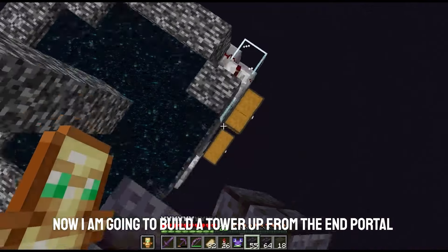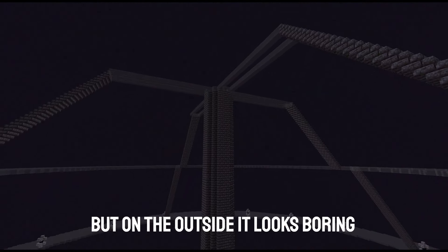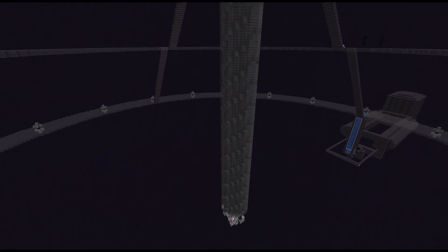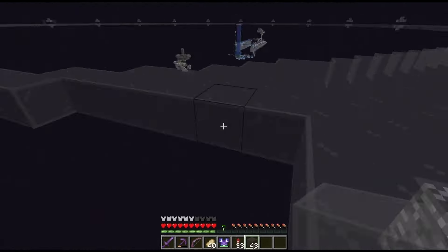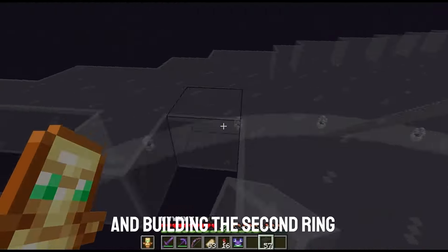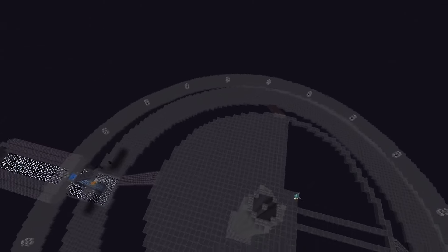Now I am going to build up a tower from the end portal. But on the outside it looks boring so I am going to decorate it with a spiral effect. Then build a room to cover up my wither killer and decorate it too. Next, I'm filling in the bottom ring, building both staircases, and building the second ring. That is what it looks like so far, and then I'm going to fill in the third and final ring, which completes step 2.